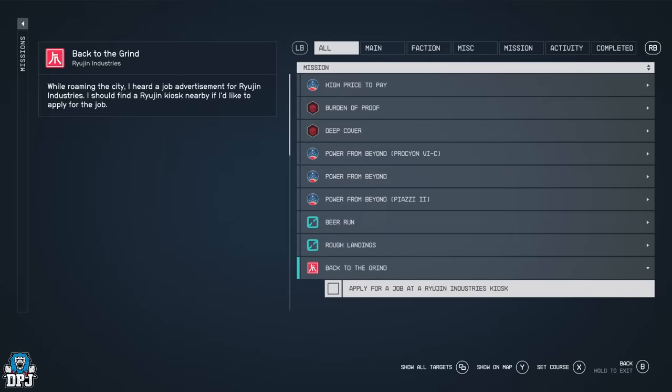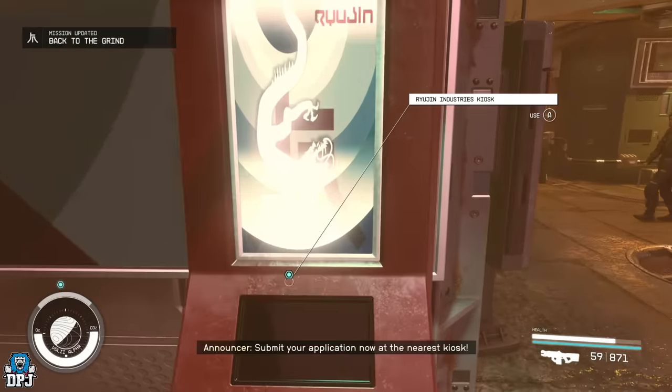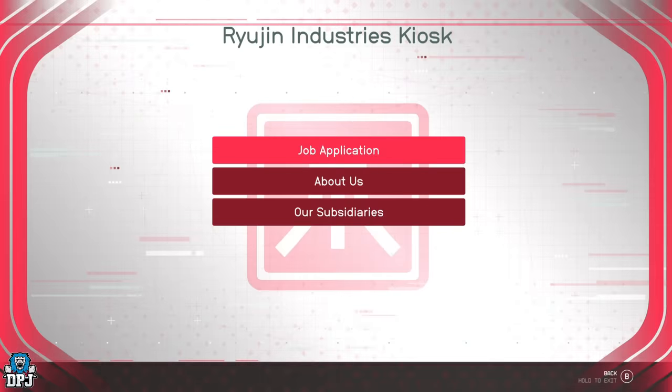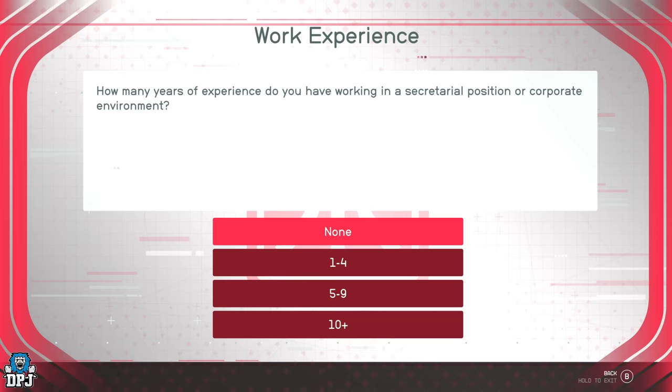The quest starts off with you having to apply for a job, which is done at any of these terminals you'll see down the main stretch. I was just pressing anything here, but if you want to make sure you get selected for this hookup of a job interview, choose what I do on screen now.